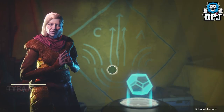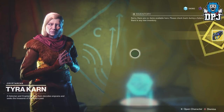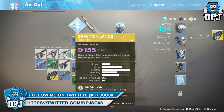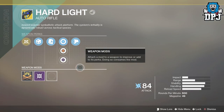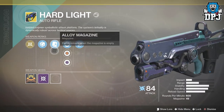On screen now we are seeing the contents of my very first exotic engram, and to be honest guys I got what I actually wanted — that being the Hard Light. This is so much better than what it was in the first game. It now offers the ability to change its burn type, so if you want an arc Hard Light, easy; a void Hard Light, easy; solar Hard Light, easy.